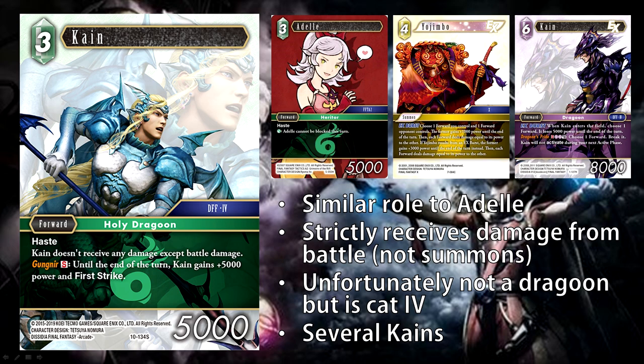I don't think I'd necessarily chuck this into a mono Wind deck, but people might just completely forget that he's Category 4 and you might be able to cheese out a couple of fun wins at locals with that combination. Overall, I think this card is not bad. There are interesting things you can do with it, but it is a hotly contested free CP slot, especially within Wind because you already have cards like Aerith and Stroller that are just so, so strong.